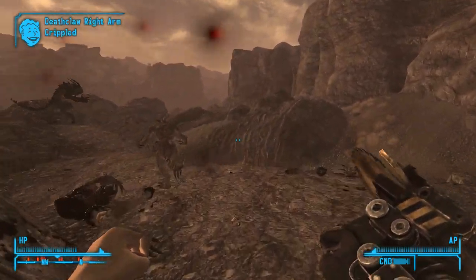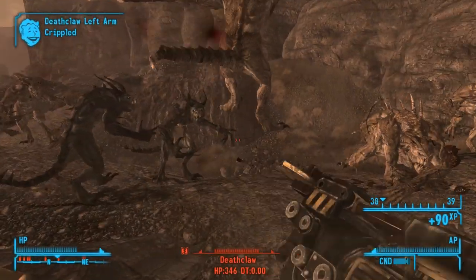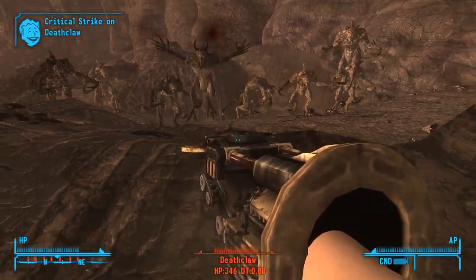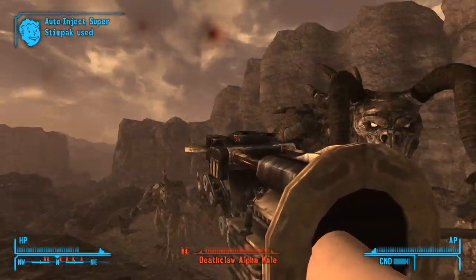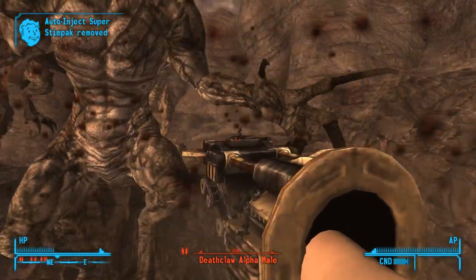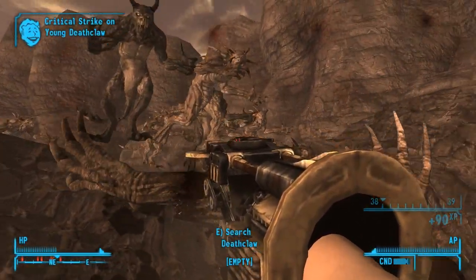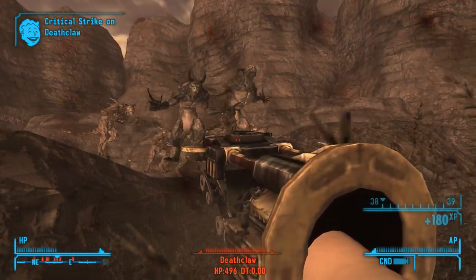I do like deathclaws much better in Fallout New Vegas — this is a lot more interesting because they go around in packs and they aren't complete pushovers. Now, this deathclaw over here has completely jumped past us, so what we'll do is hit him as he's going through his jumping animation and see if we can't bait mummy into doing her attack.